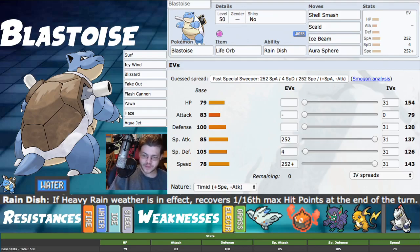Other move options: Surf instead of Scald is solid but be careful of hitting your partner unless it's Gastrodon. Icy Wind lowers the speed of all opposing Pokemon — we get super fast so we don't really need it, but it's an option. Blizzard — if you pair this with Vanilluxe you can get 100% accuracy on Blizzard and just kill everything, so I like that a lot. Fake Out is available on this Pokemon, so that's always an option. Flash Cannon gives good spread coverage if you want to swap out Aura Sphere or Ice Beam.